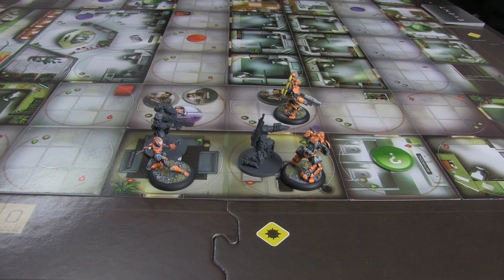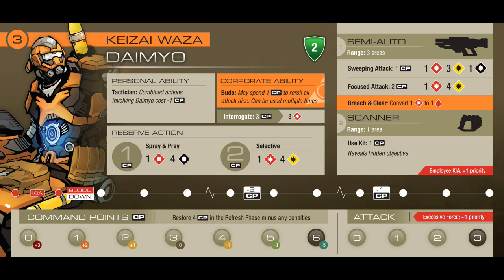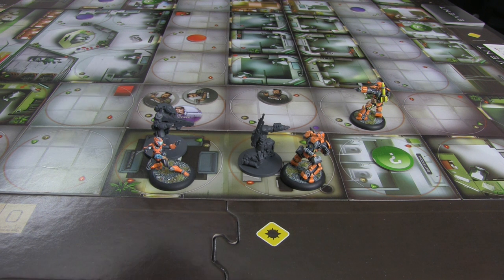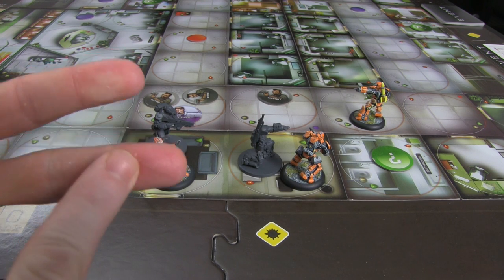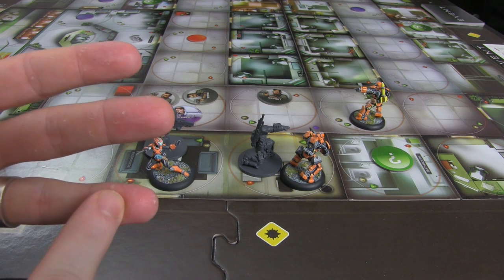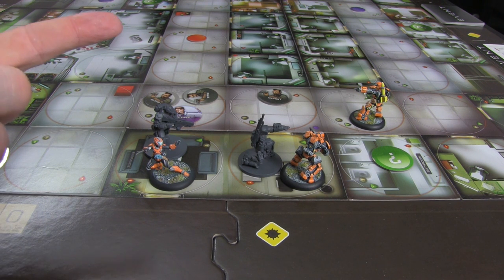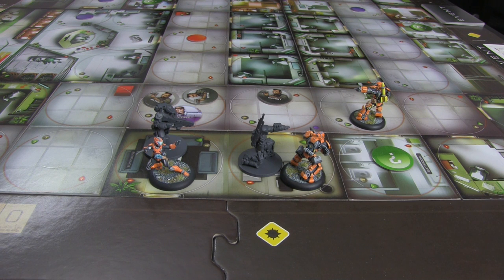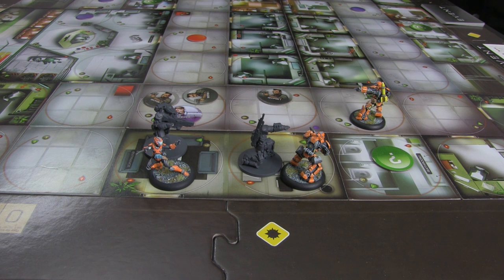So he's going to move over here for one more command point instead of attacking. Now he could be done, but the daimyo has the scanner. The scanner allows him to spend one CP to find out what an objective is without using a breach and clear. There are multiple ways to find out: capture and interrogate, the scanner, or breach and clear. If you breach and clear every single question mark location, you will lose.